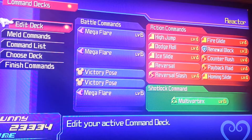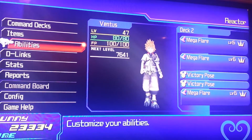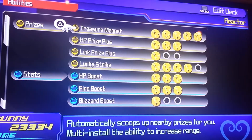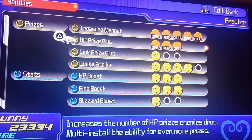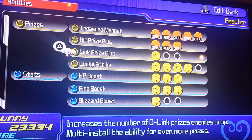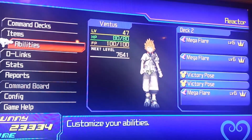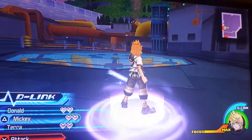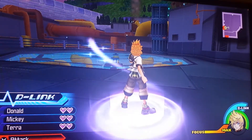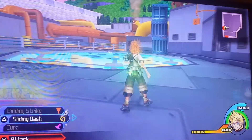My command deck is three mega flares and two victory poses. The reason for the victory pose is if you use it right after killing things or gaining experience, it triples the amount of experience you were going to get at that point in time. So you definitely want to have those on. Then you want to go ahead and turn off all your treasure magnets and all of your HP prize plus that you have — the rest can pretty much stay. If you've got three fire boosts, it's helpful because we're going to be using mega flare. Now, you want to go ahead and pop the Mickey D-Link — this slows the process down in one way, but since you're doubling the experience overall, it's actually better.